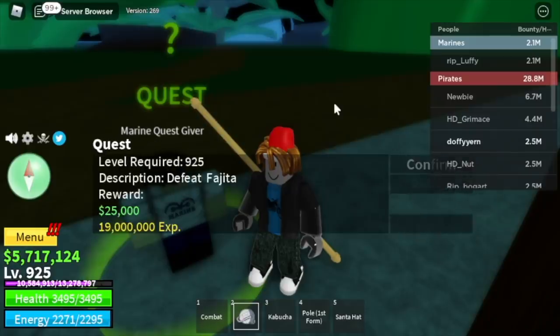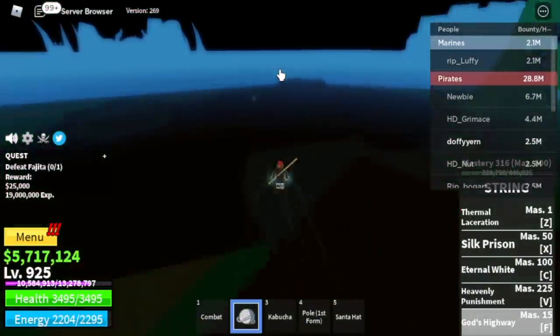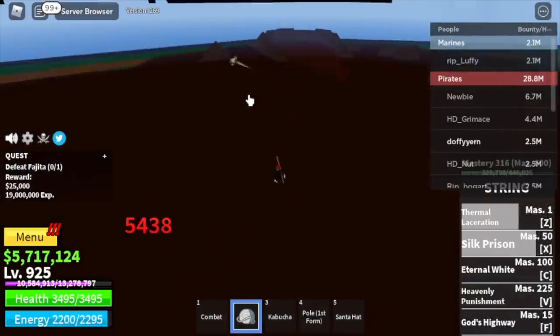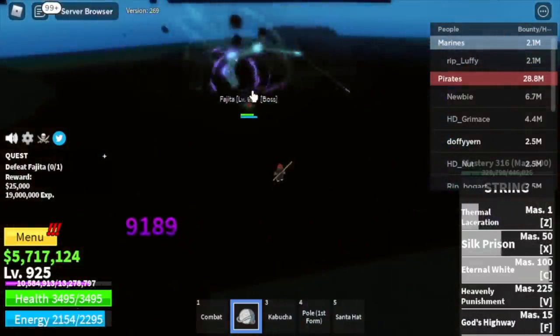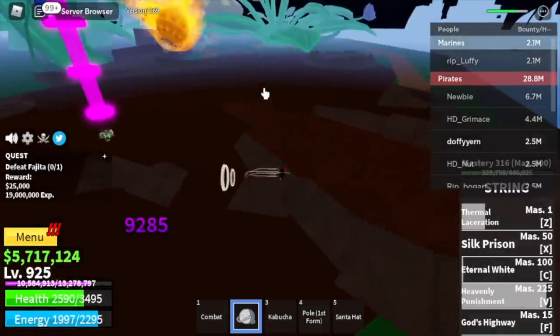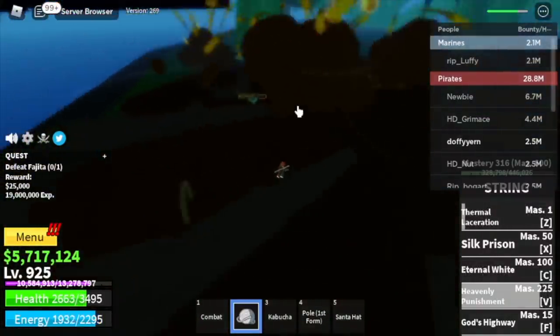After that, you can start defeating Fajita. The mini boss in the green zone is located here. You're going to use all your skills, then create some distance — he will cast his skills. Make sure your observation is turned on, and you won't get hit. Our target level here is level 950.